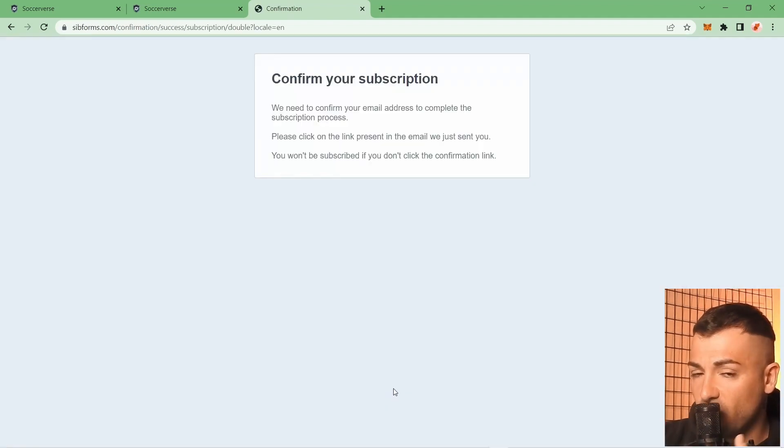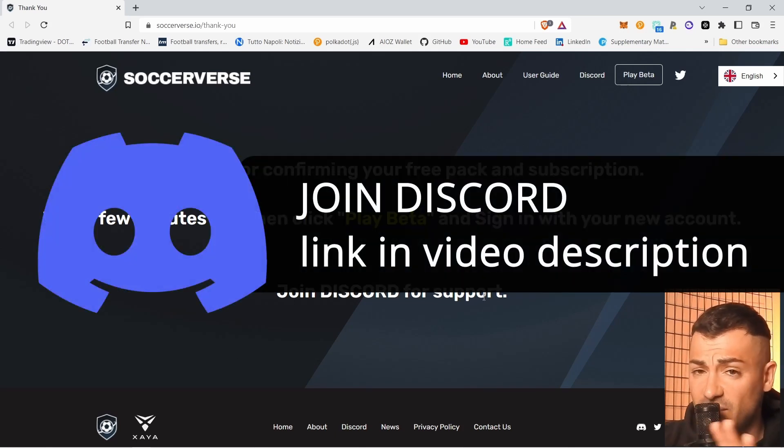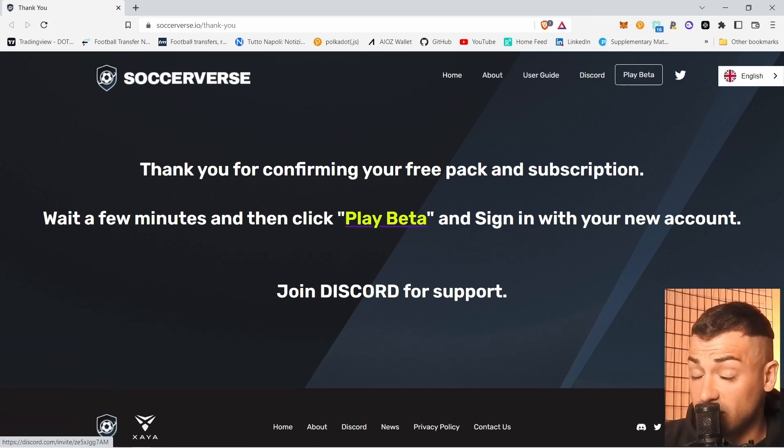Click Confirm in your email. A page says: 'Thank you for confirming your free packet and subscription — wait a few minutes and then click Play Beta and sign in with your new account.' Also, join Discord for support — if you don't know what Discord is, it's a chat platform where projects interact with their community. Click the link at the bottom and install Discord.